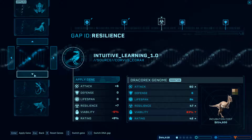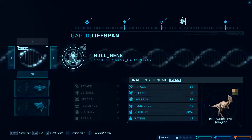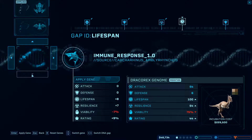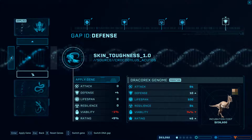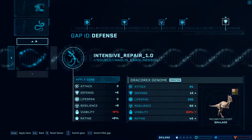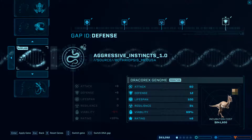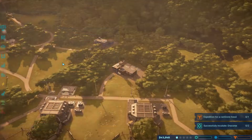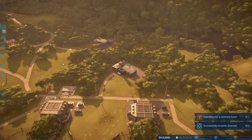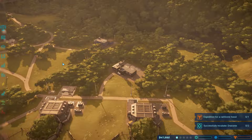We want the one with lifespan - there we go, 42. 44. 46 is the best, 241,000 - so we just gotta sit around and wait. All right, I'm going to bring you guys back when we have some money to do something. We just gotta let this slowly go.